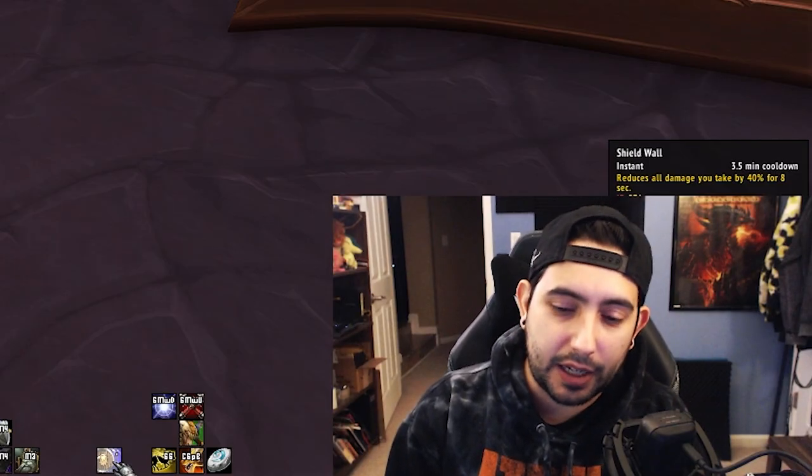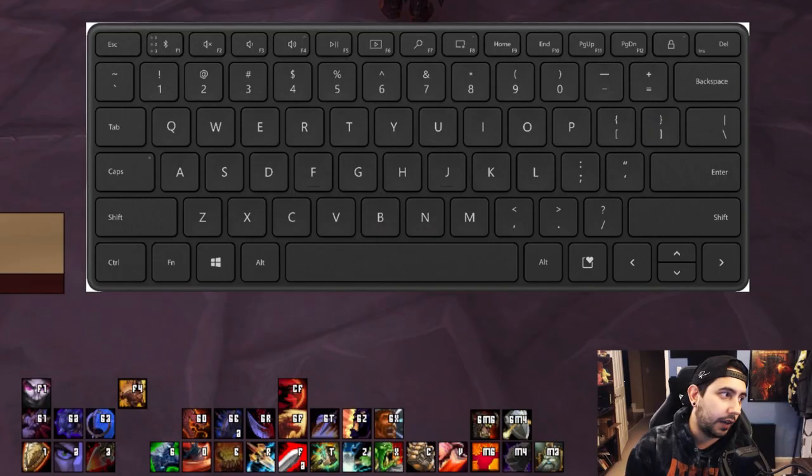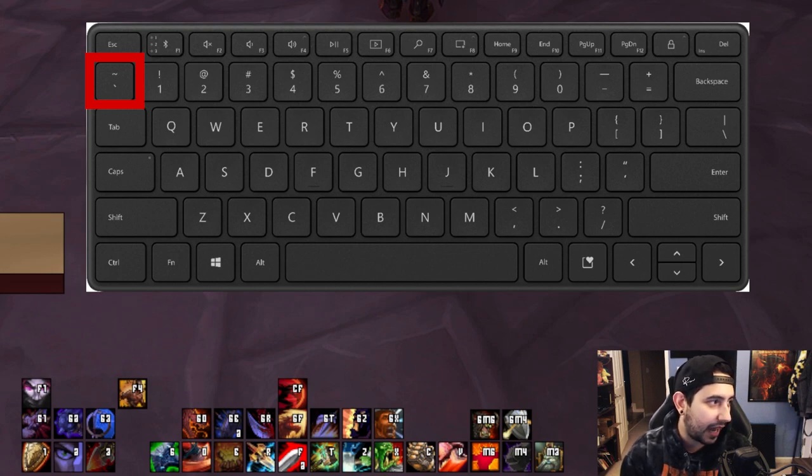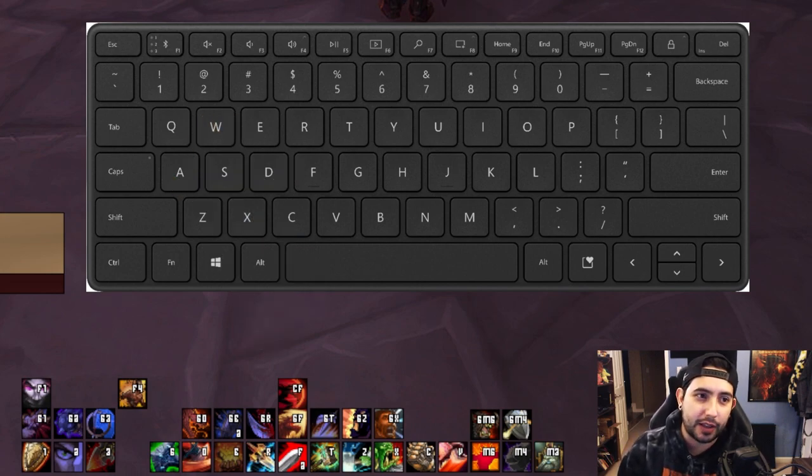For me personally, I put Shield Wall on the tilde key — that's the one right above Tab and below Escape. That is a button I can't really accidentally hit. It's a little bit harder and I have to go out of my way to hit it compared to hitting One. It feels a lot farther for my hand hitting tilde versus the One key. So that's an ability I can quickly, easily, and accurately hit whenever I need it, and it's a lot harder to accidentally hit.